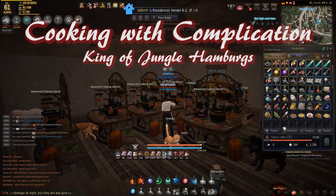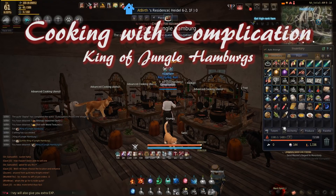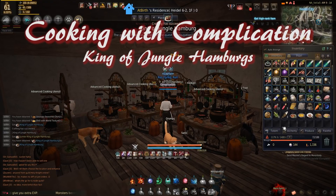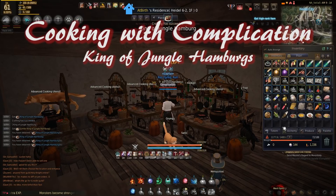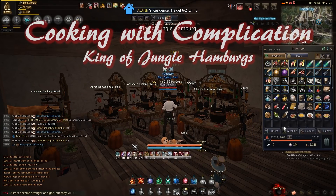Welcome to Cooking with Complication featuring your host, Complication. Today we're going to be cooking King of Jungle Hamburgs. Why you ask? Well, 24 million silver an hour.